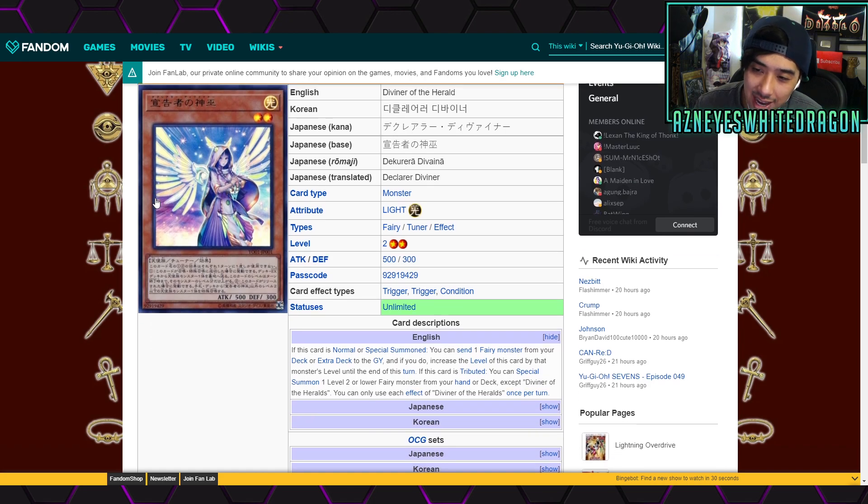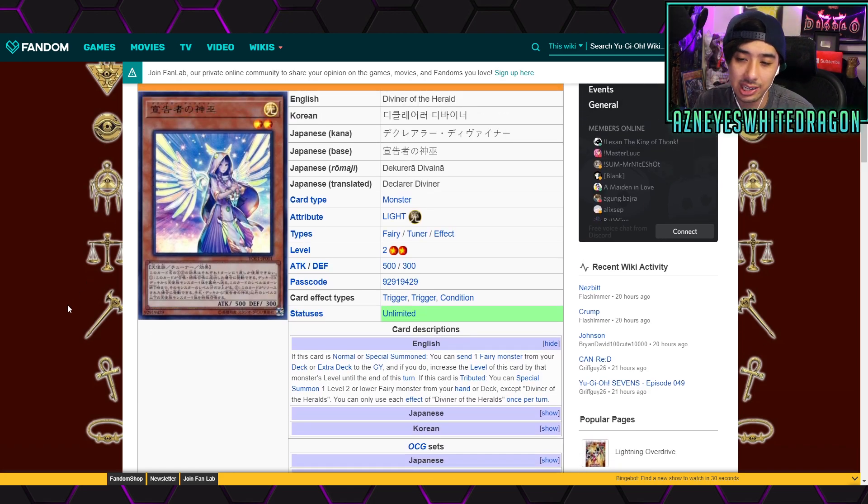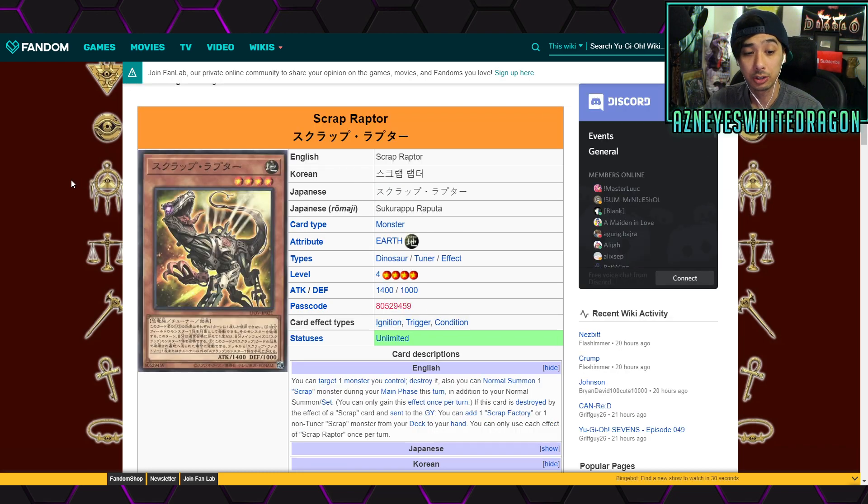Starting off with Diviner of Herald — it's a fairy and a tuner with an insane effect. When it's normal or special summoned, you get to send a fairy monster from your deck or extra deck to the graveyard. Dry-trons can make really great use of that, plus a lot of other ritual-based archetypes. Some fairy decks can maybe make use of it too, though I haven't seen counter fairies do well recently. Last time fairies were relevant in the competitive scene was probably the Agent meta.